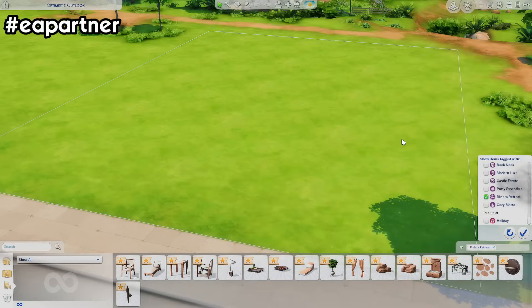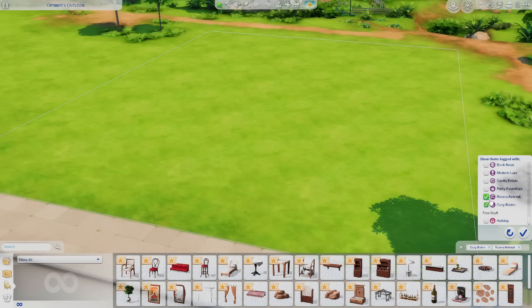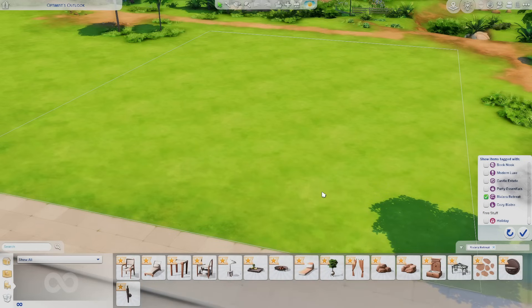Hey everyone, it's FANTASIA. Today we're going to be going over both of the new kits: the Riviera Retreat Kit and the Cozy Bistro Kit. I'm just going to be placing down all the items so you guys have an idea of what you get, even though a lot of you already know since everything was leaked ahead of time. But I feel like it is different to see in your own game. This is all the stuff that comes with the Riviera Retreat Kit, and this is the stuff with the Cozy Bistro Kit combined. Honestly, it's not a lot, but we're used to that with kits.